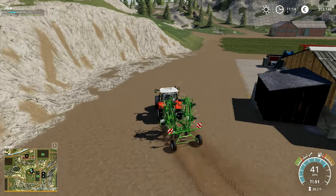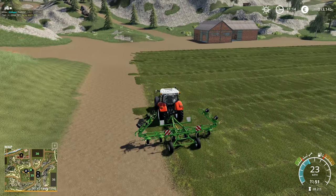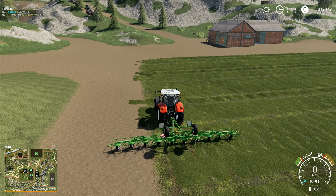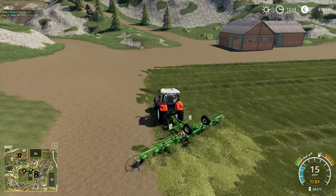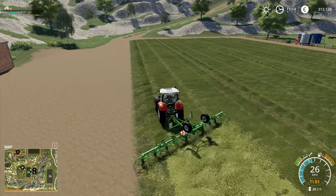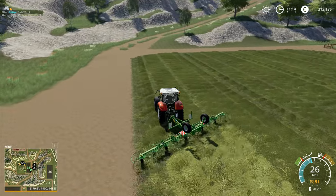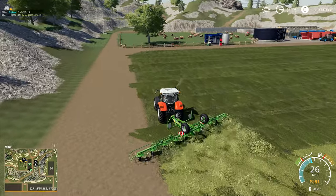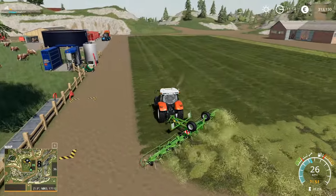In theory I should just be able to unfold this bad boy, put the wheels into the correct working position over here like this, put those out, lower it down, then move the wheels into the correct working position and start it up. Now I just have to go around the outside edge of the fields, which won't actually take very long. And just to save a bit of time, we're not even going to bother lifting it up off the ground because when you get to the new field you've then got to put it back down and readjust the wheels.